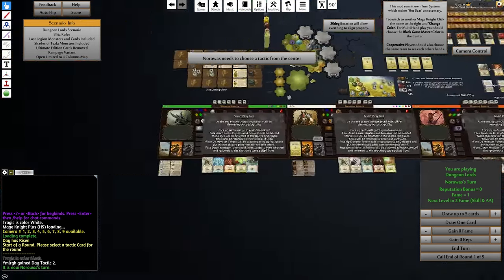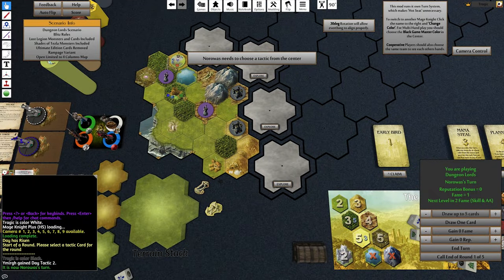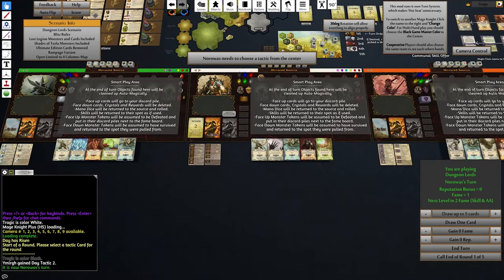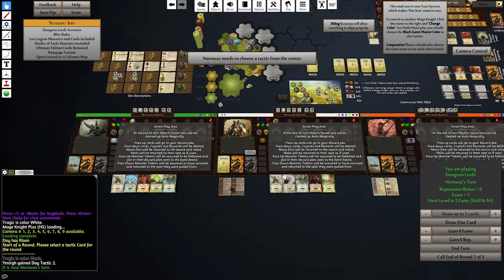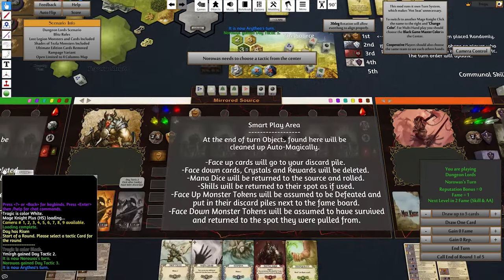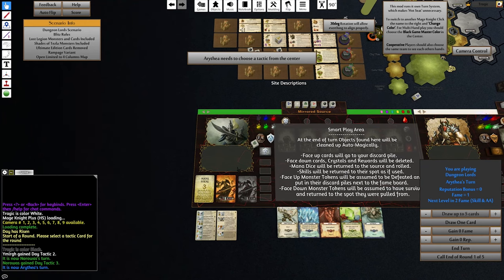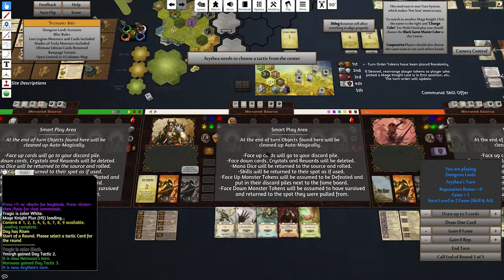I think he's just going to go right here and reveal all three of these. He needs six movement — we've got four, five, six there. He needs a green or a blue. There is a blue and a green. I think I'm going to take mana steel — mirrored source. So I guess I mana steel from here, and that'll take it off. See, it's actually taking the die out of the mirrored source. That's a pretty interesting and really cool way to do it.